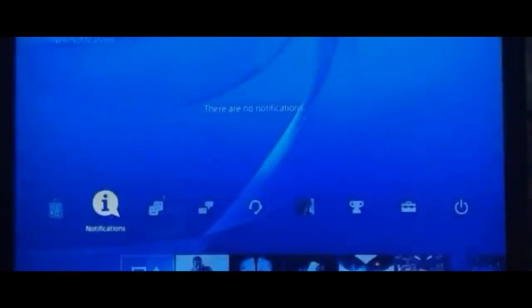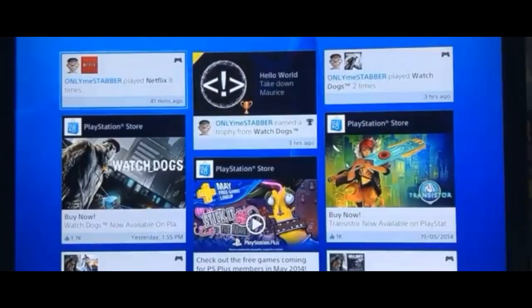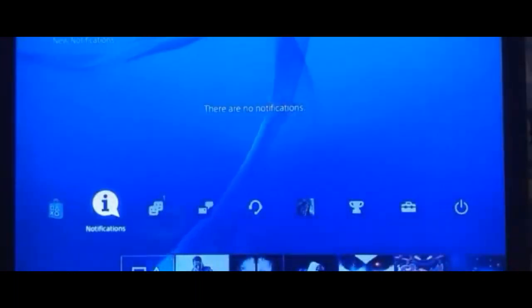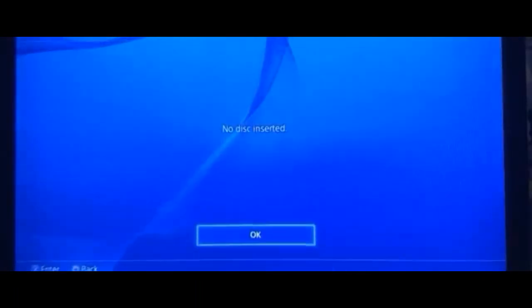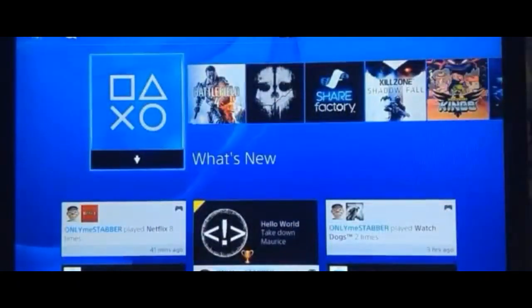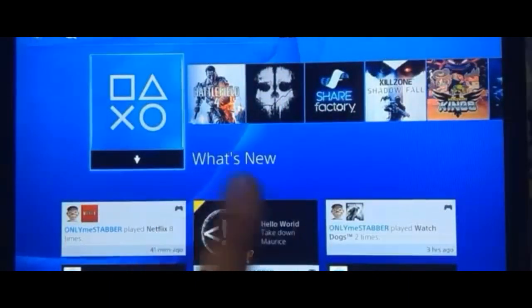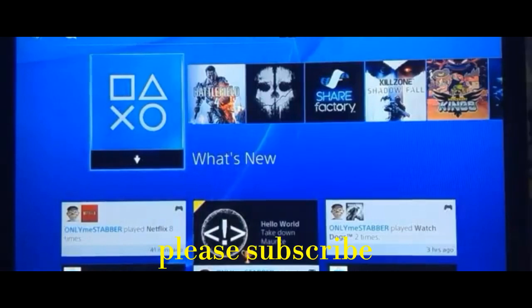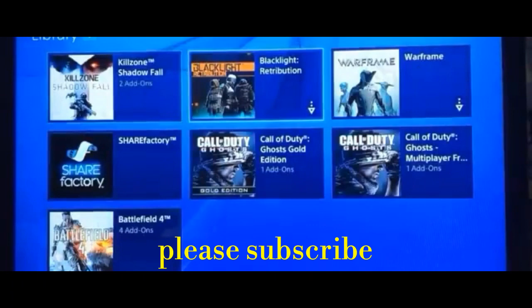Hey guys, what's going on? Today I'm bringing you a video showing you how to correctly and successfully download your downloadable content and games on the PlayStation 4. Since patch 1.7 came out from PlayStation, we don't have the retry button anymore. When you're downloading something and it fails, it gives up and shows a 'cannot download' message with no retry button, so all the download progress that was made is lost.